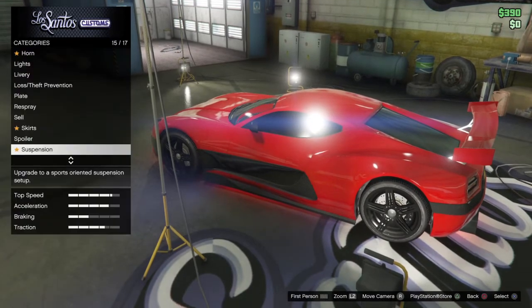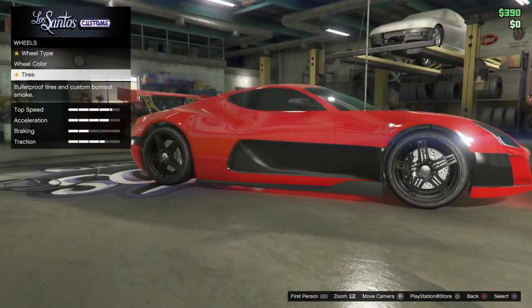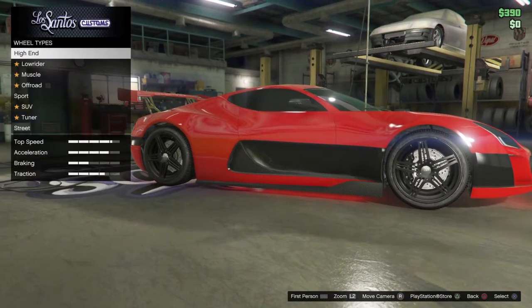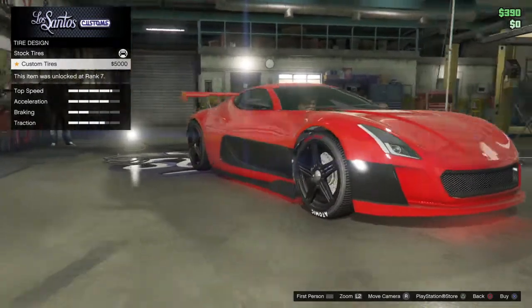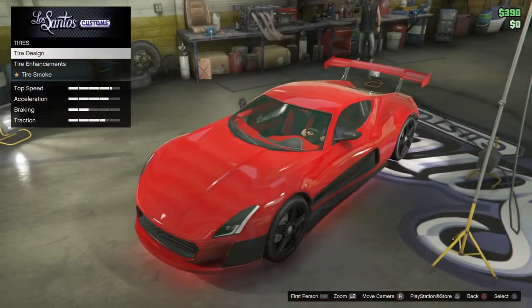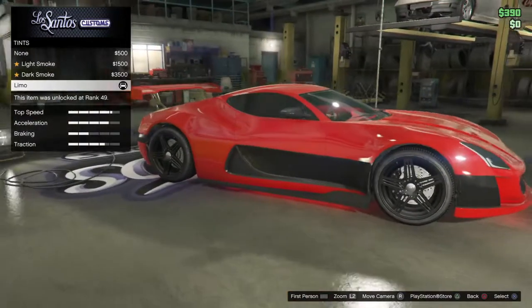Suspension doesn't really change it much. Wheels — I just put on these wheels. The entire design — I'm so broke I didn't have enough money to put this on, even though I really want it because I think it'll finish the look of the car.